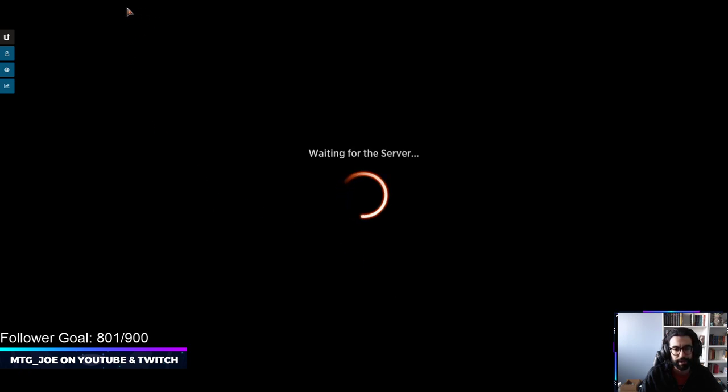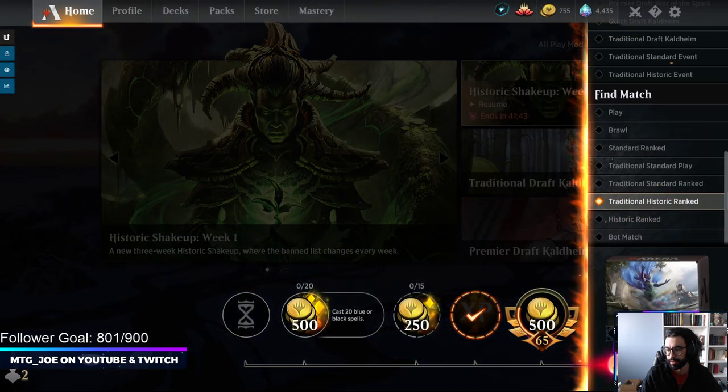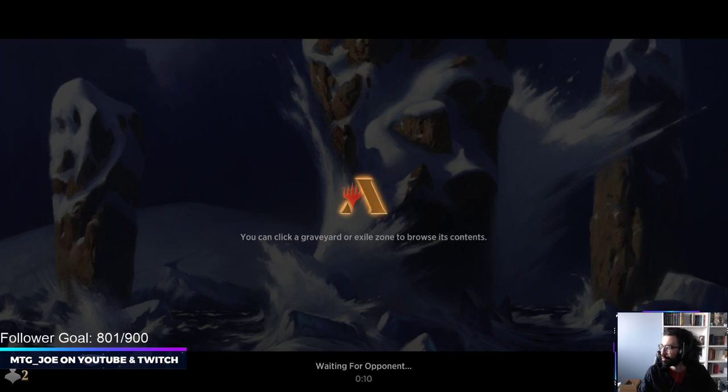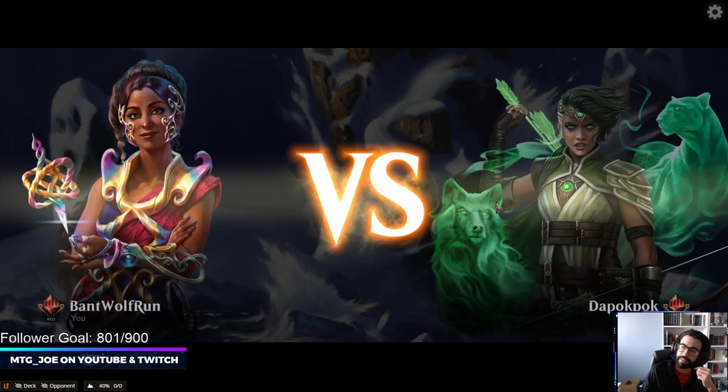We were at 535 — we somehow went ahead. Free stocks. Also curious: what is your favorite deck in Historic right now? The field seems pretty wide open. We've run into a variety of different decks. What deck are you having the most fun with? Let me know in the comments.